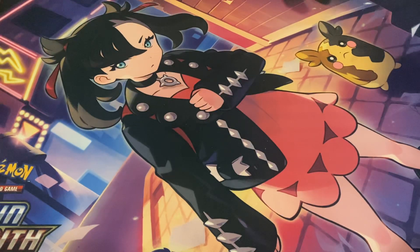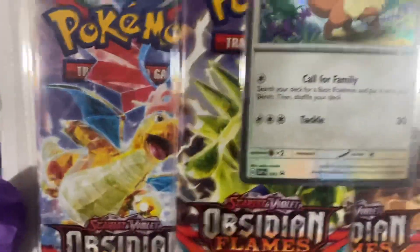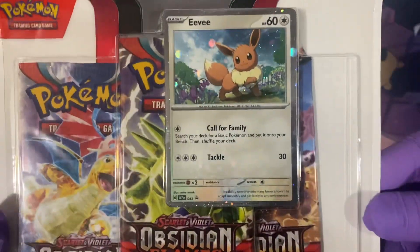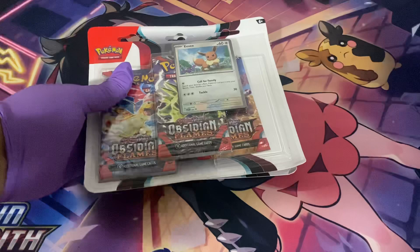What is up YouTube fam, this is Michael from Sunrise Trading Cards and Collectibles. Today we are going to open some Pokemon Obsidian Flames packs. We'll open an ETB and some other good stuff later, but today we're opening the three packs that come with the Houndstone promo card — that's number 42 — and number 43, which is the Eevee.